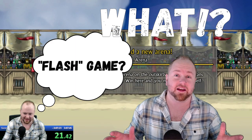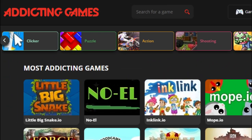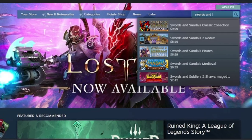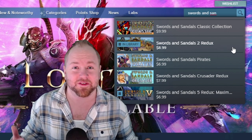Back before all preschoolers had cell phones and tablets, kids who wanted to waste time in class would have to find creative ways to go to sites like addictinggames.com or other Flash game websites. There you could play games in browser, or some places would allow you to download them. Well, nowadays we have Steam, and when I heard that Swords and Sandals 2 caught a remake and was available on there, well, this guy finally got himself a Steam account.